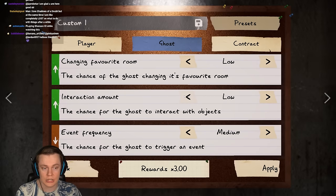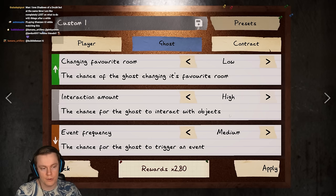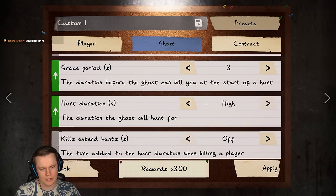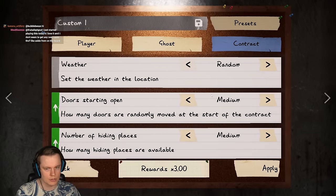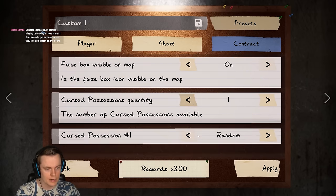Interaction amount is now low, which is going to be the same for nightmare and insanity - just what I'm used to. Ghost events is medium. Evidence is still three - that's going to change next time. Still got a cursed possession. Hiding places is now medium. Professional - for experienced ghost hunters. In their eyes this is already for above average players. The ghost room can rarely change, no setup time, short grace period which is still three seconds, long hunt duration.